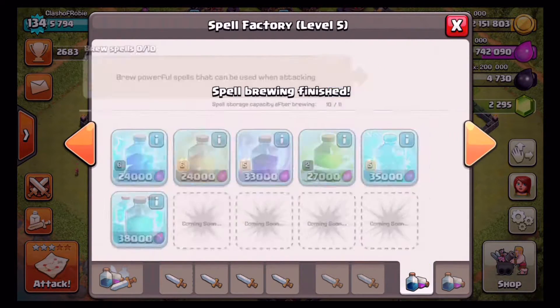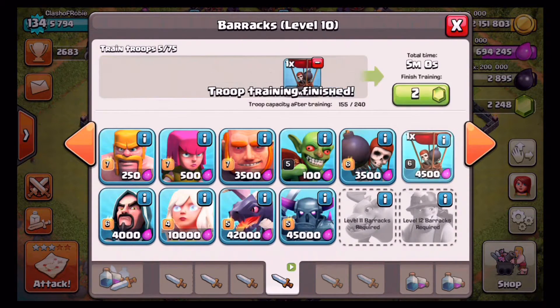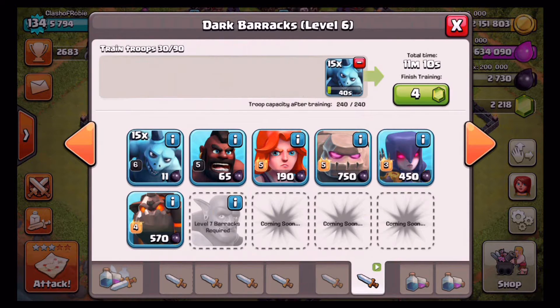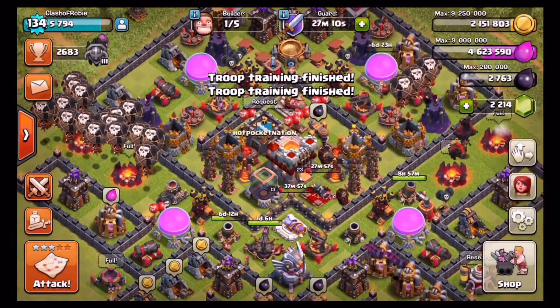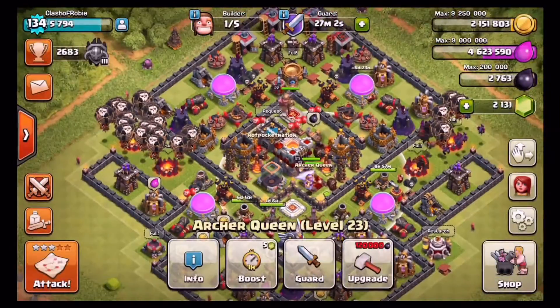Now we're going to bring a clone spell — this is the strategy I've seen everybody using: a clone spell, two rage, and a freeze. We're going to use three lava hounds and I believe 24 balloons — I think that's the combination — plus about three wall breakers. My minions need to go up for sure though, they are lacking in level. I believe they're level six and I think they can go up to level seven. Now we just need the wall breakers to help my heroes. Let's go find an attack after I set the warden to air. Warden's at air so we're good right there.